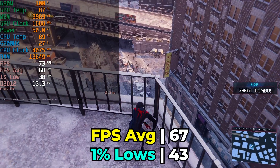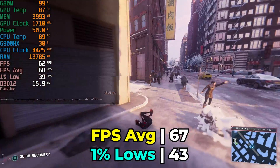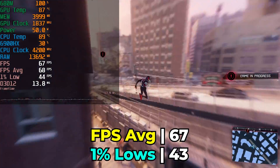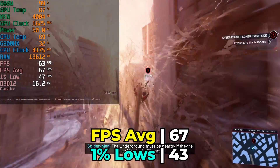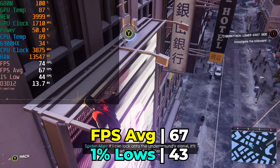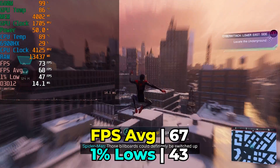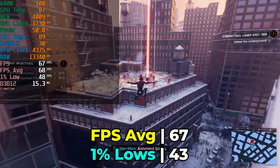When I first heard about frame generation, it didn't seem all that interesting because you're just making up frames that don't really exist. But trying it out on these mini PCs has really convinced me on how great and revolutionary it is. In those scenarios where you're just at the edge of playability, flipping that switch makes it so much better to play that even the occasional ghosting on Miles as he's swinging around is nothing compared to the improvements in overall playability.